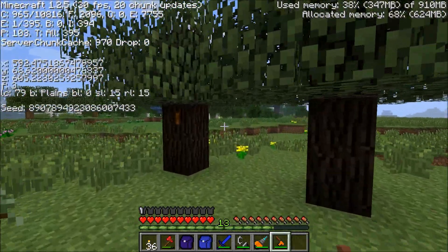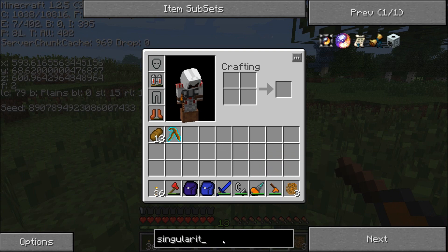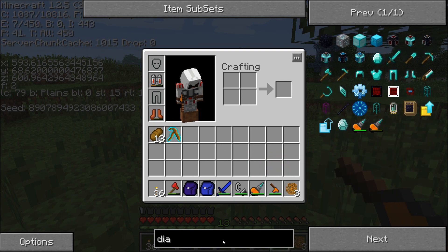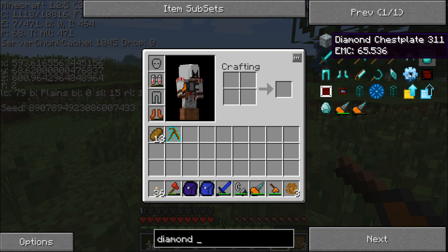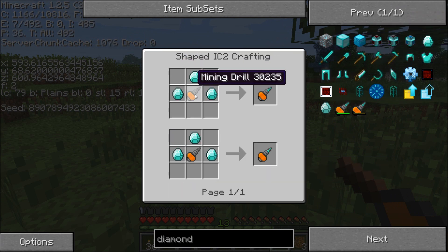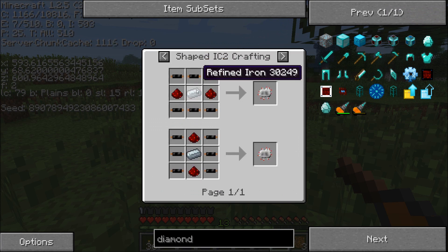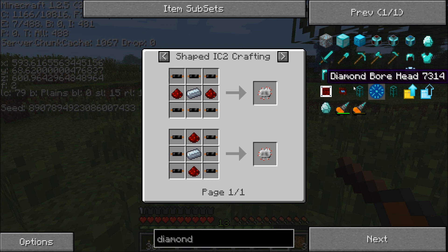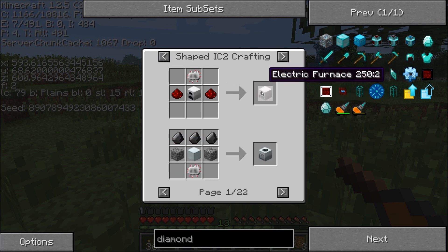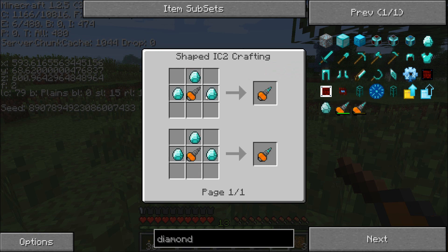I made a diamond drill — you probably already saw this. Here's how you make a diamond drill: just a normal drill with diamonds around. This is how you make a normal drill: refined iron with an electronic circuit and an RE battery.